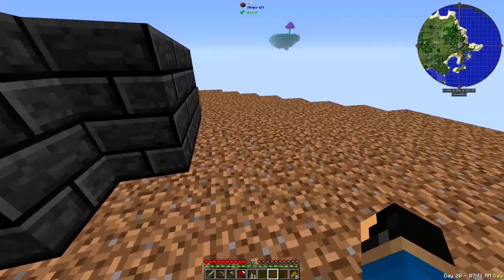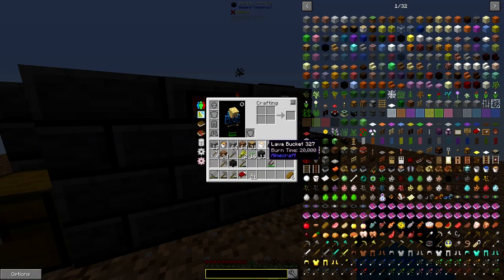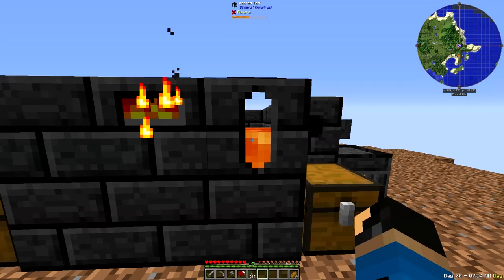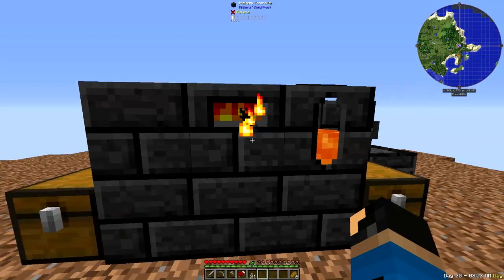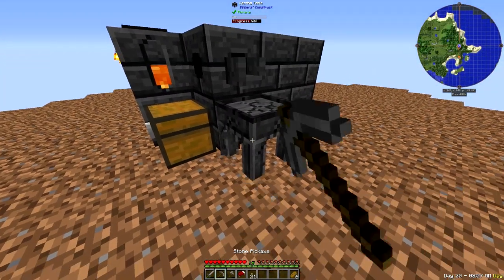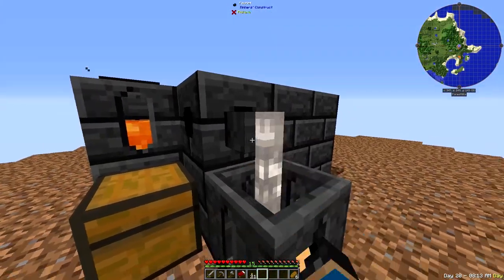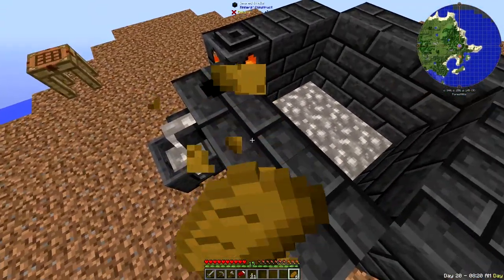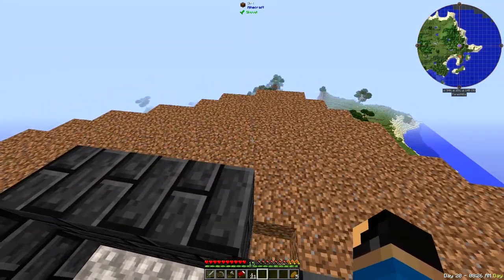I'm back up here. Let's put the lava buckets in first so the smeltery has fuel to melt things down with. Let's stick in the aluminum — and that's going very fast, holy crap. I have one block and five ingots worth. But I just realized I can't cast the ingots right now because I don't have gold to make the casts with. I forgot about that. Basically I can't do anything effective with this mod until I get some gold.